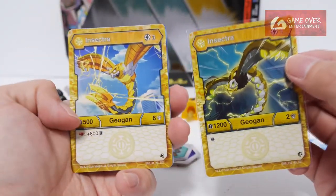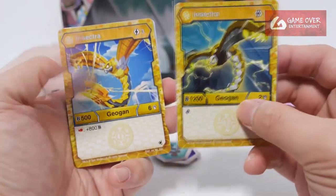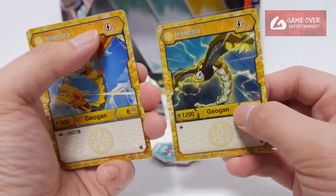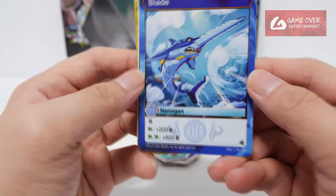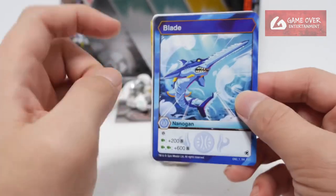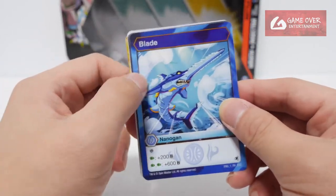Stats have dropped — the B power has dropped quite a bit, but now there's a Flaming Fist which actually makes it higher because it's 1300, it's 1200 but it requires 3 energy to use. Okay, we have Aqua's Blade with a lot of effects: chance of reroll, plus 200B on green fist, plus 600B on double green fist. Blade is one of the few nanoguns that don't have the silhouette of the buckle gun behind.